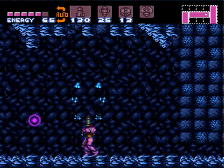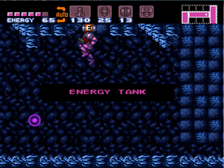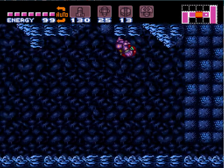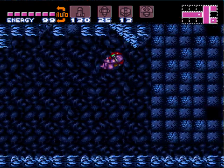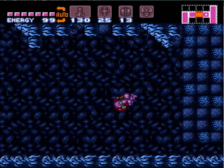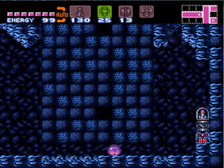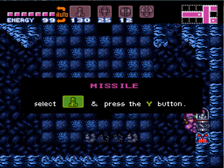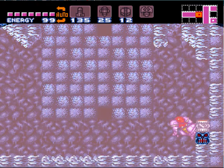I can't get an energy tank today — there we go. I think I've gotten that energy tank without the high jump before by doing the wall jump off here, but I'm not sure if that's possible. That was back when I was first learning the game and learning how to get fast runs through this.